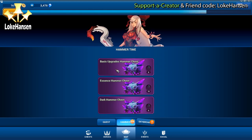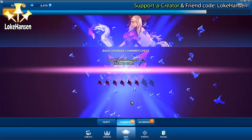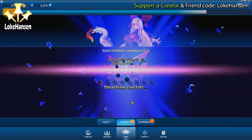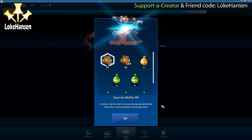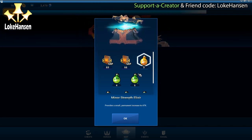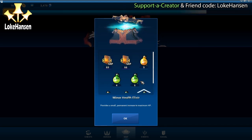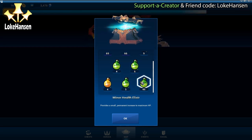Now we have a dark hammer chest, an essence hammer chest, and a basic upgrades hammer chest. We had advanced upgrades before giving us major potions; now we have basic giving us a little bit of special experience points and some minor elixirs. In my opinion, this is the worst chest you can use in the game - I'm never going to do it again; this was only for the sake of demonstrating what you actually get in it.